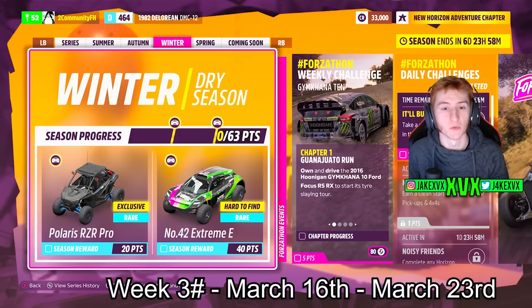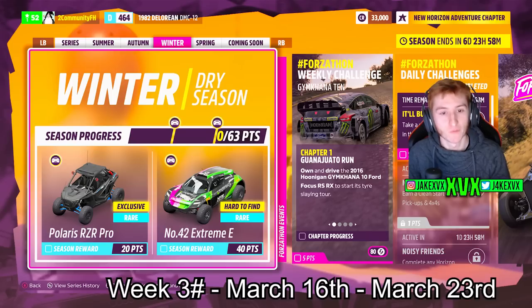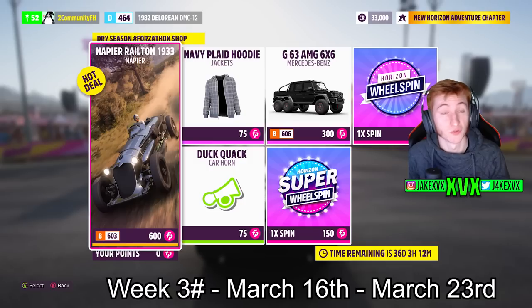The third week, which is Winter: at 20 points you can get the Polaris RZR Pro, which is the sixth new car, and at 40 points the number 42 Extreme E truck. The Forzathon Shop for that third week has the Napier Railton, the Mercedes-Benz 6x6, a duck quack car horn, and the navy plate hoodie.